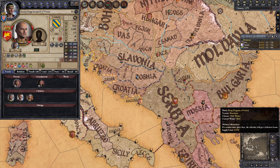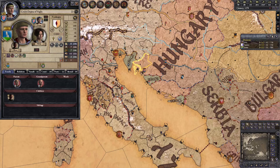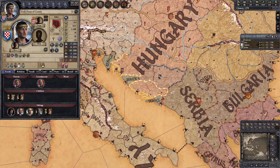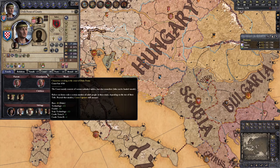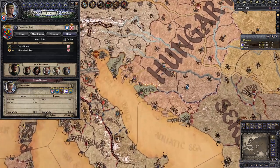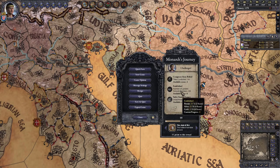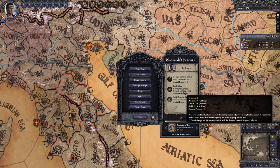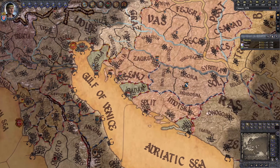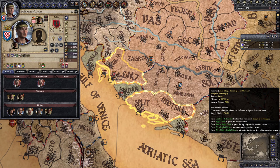However, even if you revoke and hand out as many titles as you can, it's not really viable to give away six titles using just the lands that Paul starts with. Plus, we need to hold as many of those as possible ourselves so we can be strong enough to fight the Bosnians, Venetians, and Serbs. So we need more land and we need it fast. Paul starts with two sons and gavelkind succession, which means the two duchies you hold at the start are going to be split apart under ownership of his children, and that is obviously not conducive to our long-term goals. So the easiest way to handle this, as well as having enough power to complete Established, is to become a king.